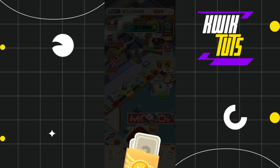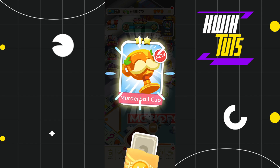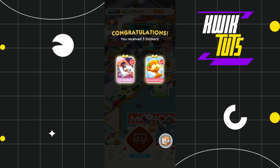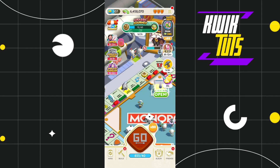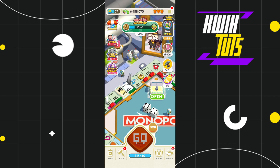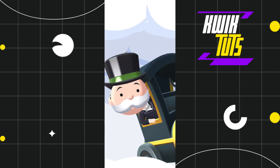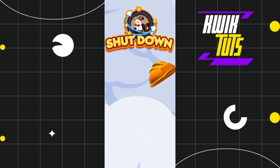If you are stuck rolling the same numbers, switch to a single roll, then increase the multiplier back up — this can help break the cycle and get you new results. You also need to ensure that airplane mode is activated before you roll. If it is not a favorable outcome, clear your game data, turn off airplane mode, and try again.